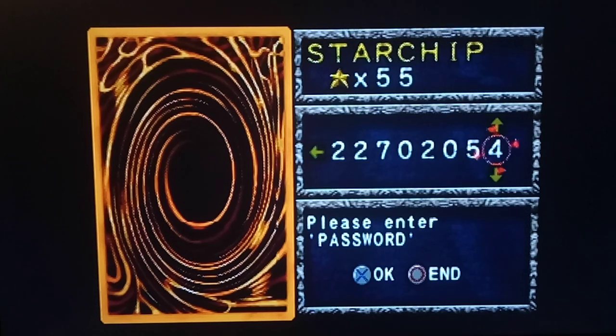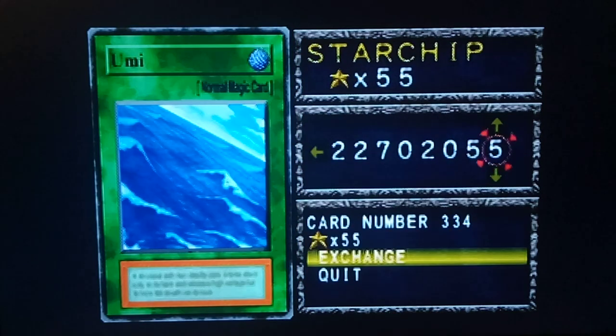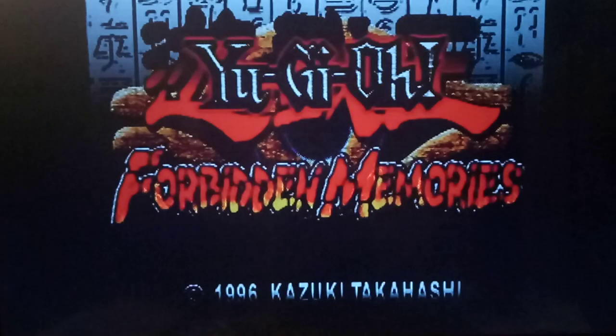We're back with some more Forbidden Memories. We're gonna start by entering a code — and it works! If you enter the code 2270 2055, you get the Umi card for 55 star chips.